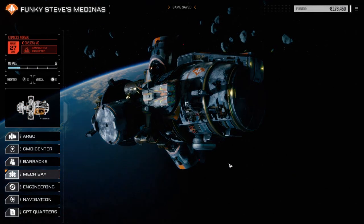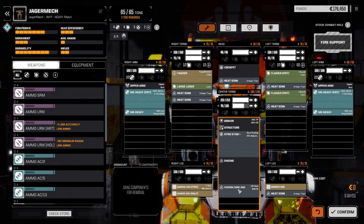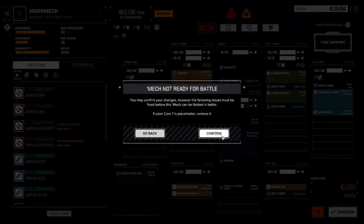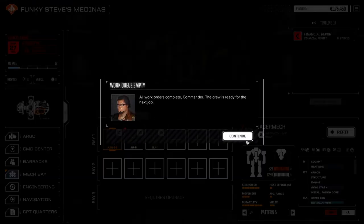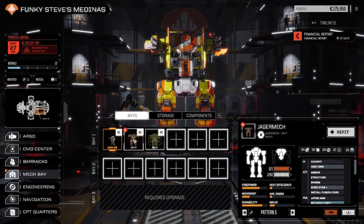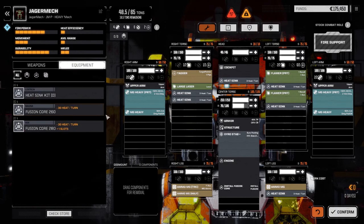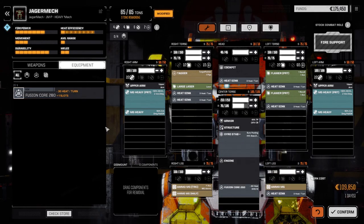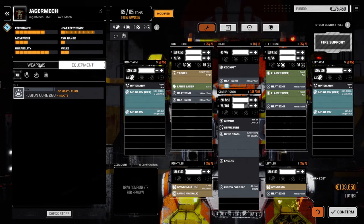Let's go to the mech bay and have a look at this Jagermech. Let's refit this guy. The first thing we need to do is pull out the fusion core and click confirm. Then we can go back in and refit our Jagermech. Let's go to equipment - we're going to drop the 260 fusion core back in and the double heatsink kit.